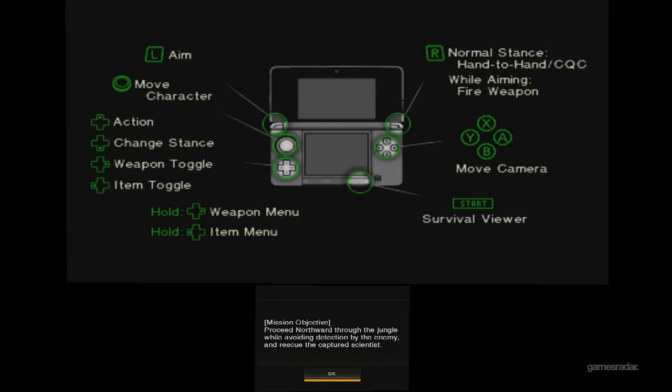So here's a quick look at the controls. It's pretty weird because all four face buttons are just camera controls, which seems much better suited for using the Circle Pad Pro. It's kind of going back to the N64 days of the C buttons, which is weird because Metal Gear Solid 3 predates those.